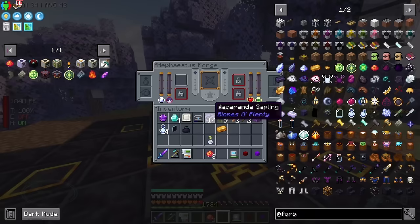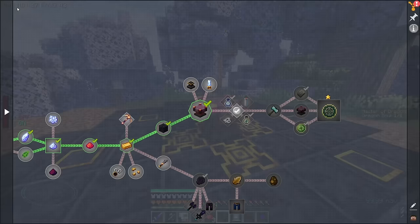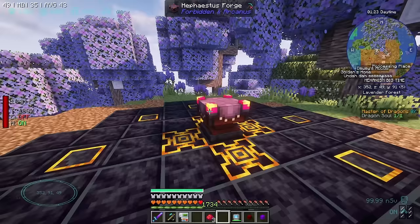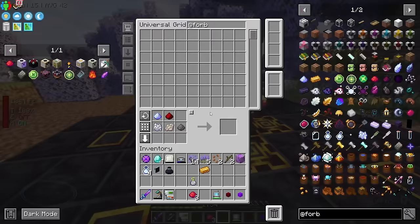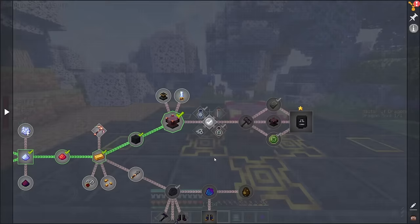We'll grab this, search at Forbidden, and we'll apparently make another dust. So boom and boom — shift right-click. There we go. Now it looked like it was striking lightning but it didn't quite happen. Here's the forge. It's a little bit scary and some item slots are almost cut off — you might need to adjust your GUI scale settings to compensate.